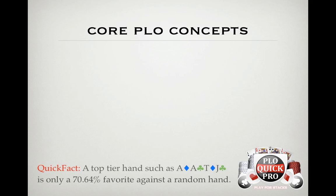Now, this might not seem like a big difference compared to No Limit, where Aces are about an 85% favorite against a random hand. But something important to point out is that this quick fact is comparing the equity of Ace-Ace-Jack-10 double suited against all hands. Nearly every preflop matchup between good hands is actually much closer to the 55% range, which obviously makes a huge difference in the long run.